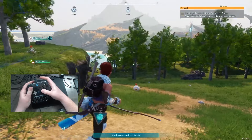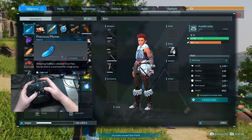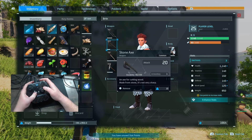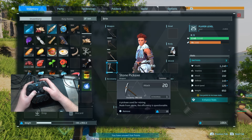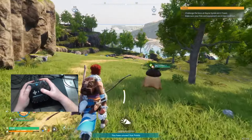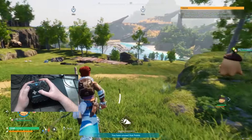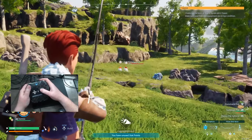First and foremost, traversal is important. One of the first tips, especially for kids, is to figure out what weapon you want, make sure you have an axe, a torch, and a pickaxe — these are your four essential tools when playing the game. Pressing down as a click on the left stick will act as your sprint, though it will deduct from your stamina.